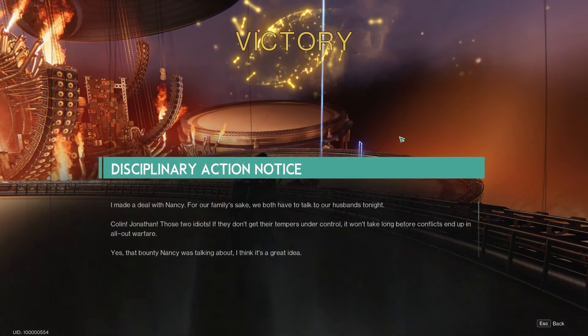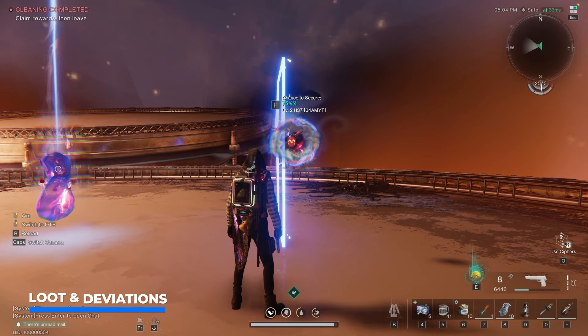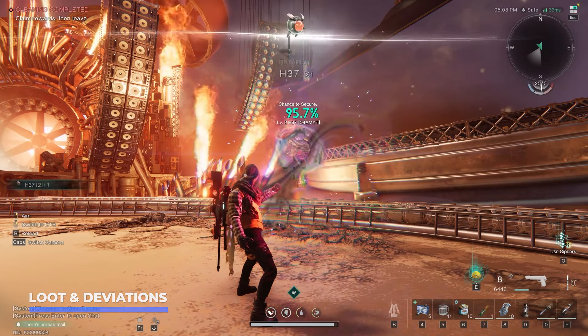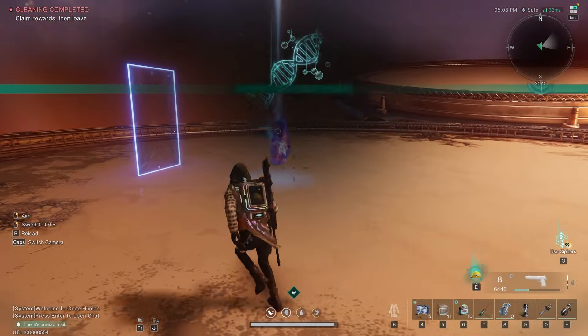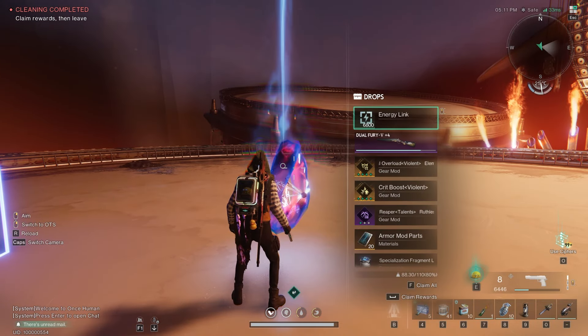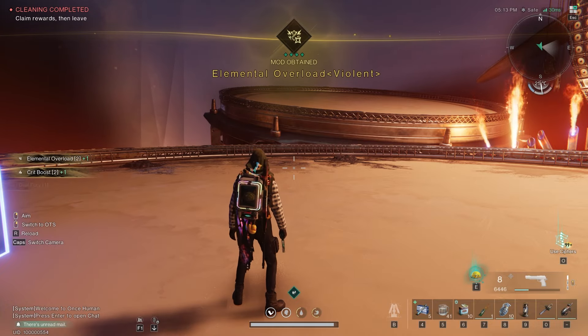Disciplinary action notice quest complete! The boss also dropped an H-37 deviation which we can pick up right now. We've got the treasure chest as well — this one comes with specialization fragments, mods, and so much more.